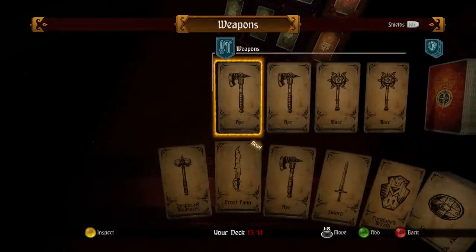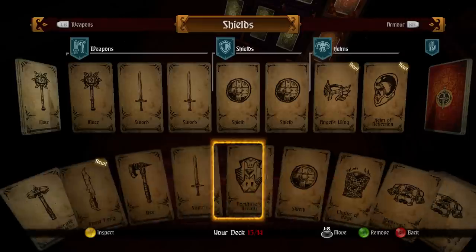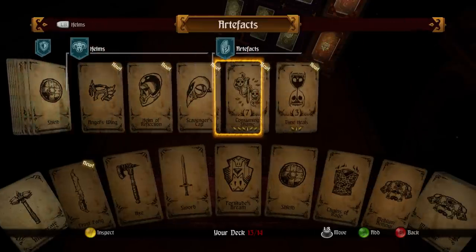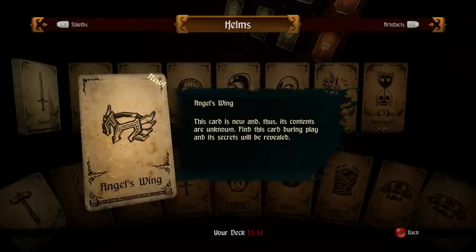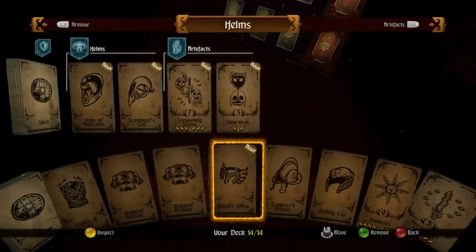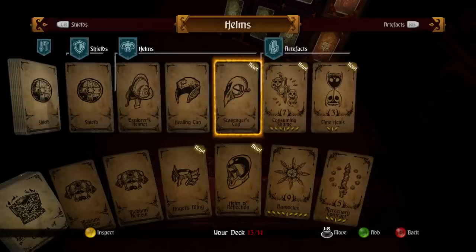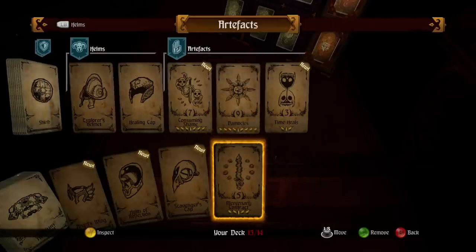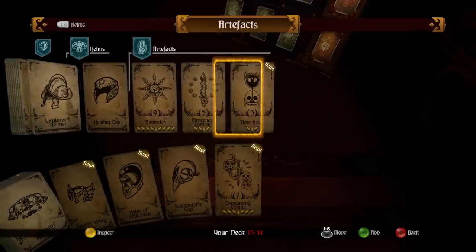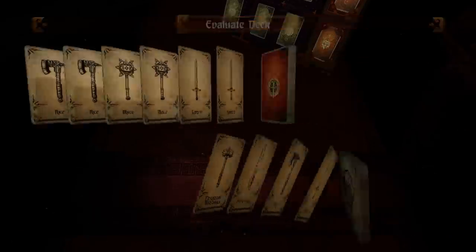We're going to add the Frost Fang to the deck. We're going to look at our shield options — we only have basic shields, so I'll leave these in the deck. Magic items: Angel's Wings — I don't think we know what this does because I just found it. Let's add that to the deck. So now we have 14 of 14. Artifacts are kind of like magical spells you can use during battles. I'm going to remove some to find out what unknown ones do. This is a spell that throws knives around your character. Mercenary Contract allows you to generate more gold when you hit people. Let's see what Time Heals does. So that's going to be our deck for this dungeon.